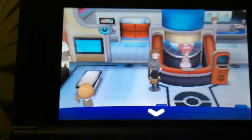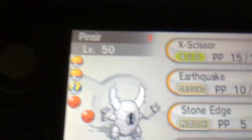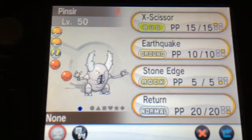We'll go ahead and look at Pinsir as well. Here he is — nice, and I got a good nature too! So there's little Pinsir right there, and it knows X-Scissor, Earthquake, Stone Edge, and Return.